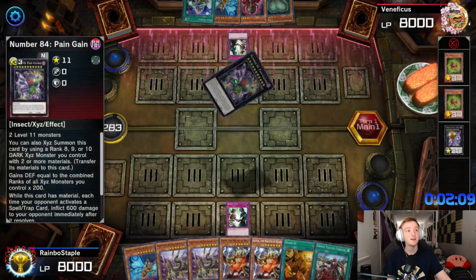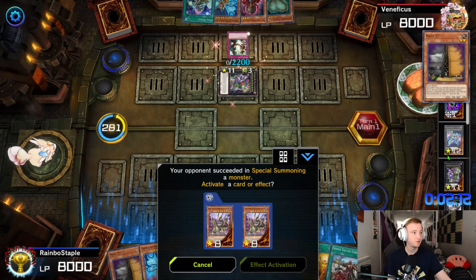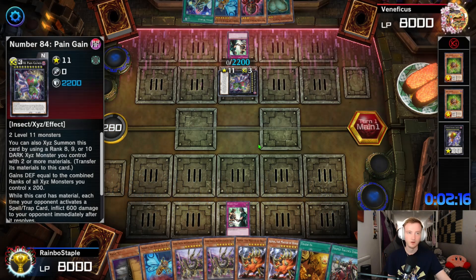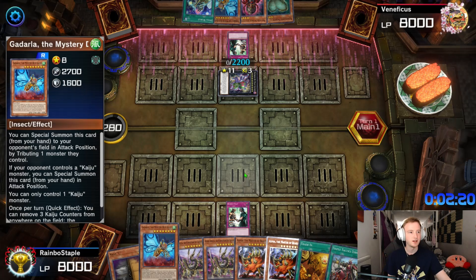Pain Gainer — I know this one, we actually use it in my deck. Go on, special summon again, I know you will. And if you don't, I have this guy.